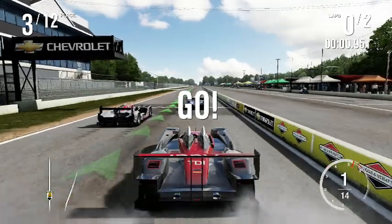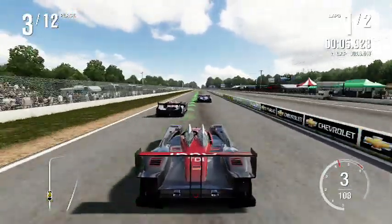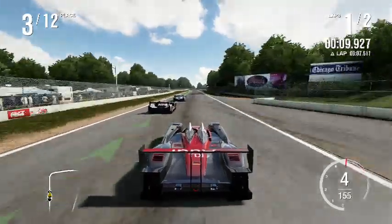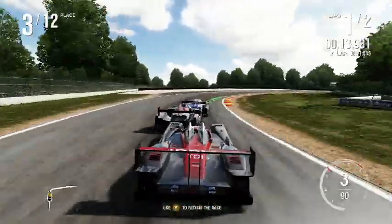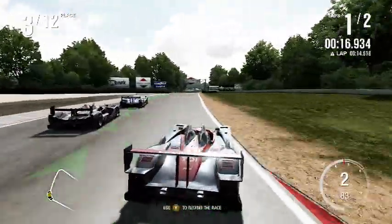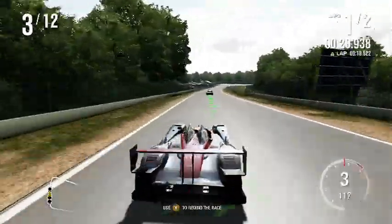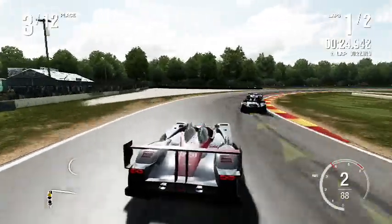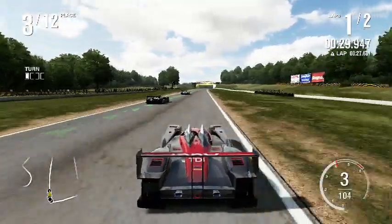I'm thinking the gas is the same as in NASCAR 15. Yeah, I think it is. Okay, here we go — there are 12 cars on the track, it's only a two-lap race here at Road America. Auto-brake is on, but it doesn't seem like it — I ran right into the back of that guy. Oh my goodness gracious, my car's loose. That didn't really work too well. Auto-brake may be on, but I don't know if it's full strength or not.